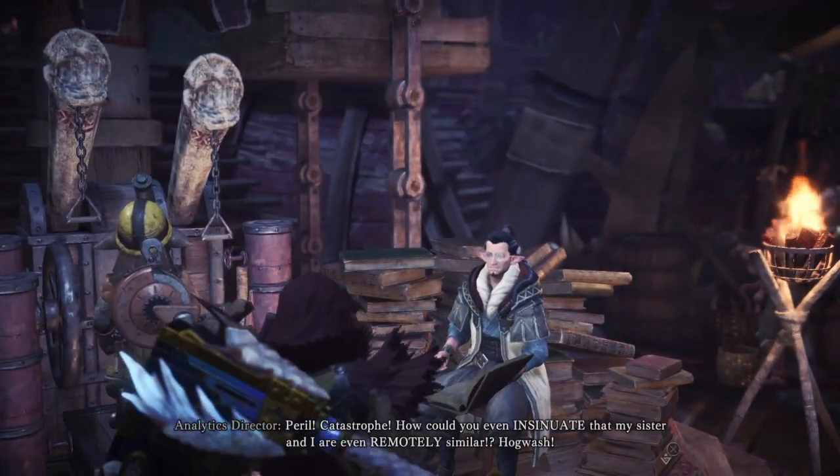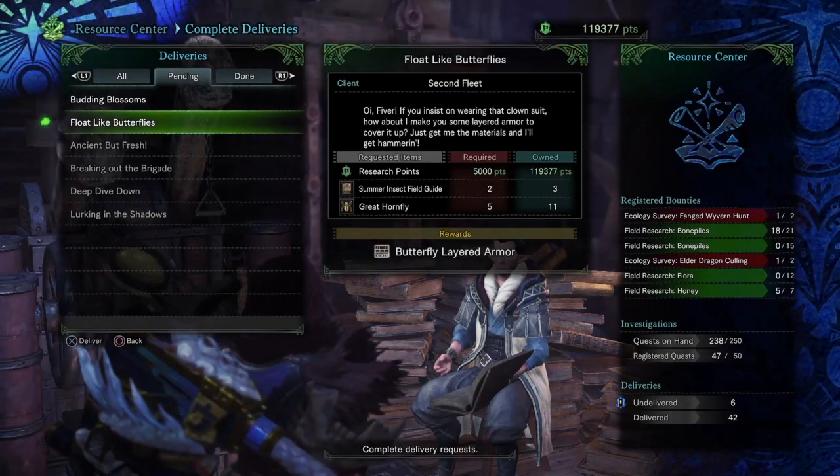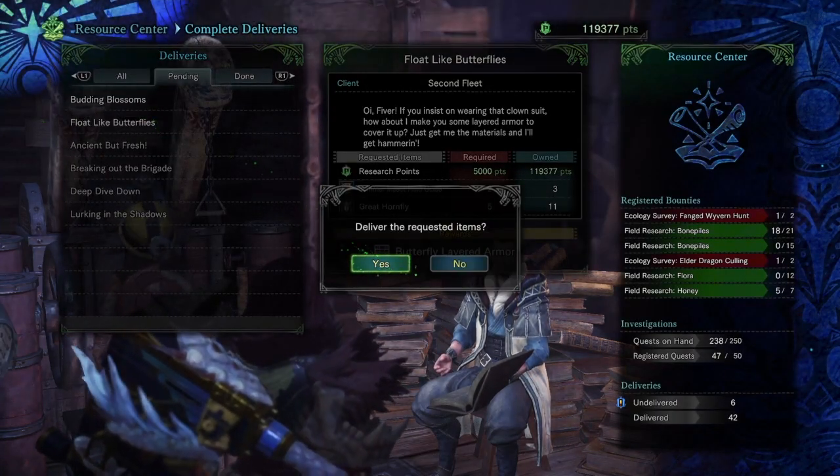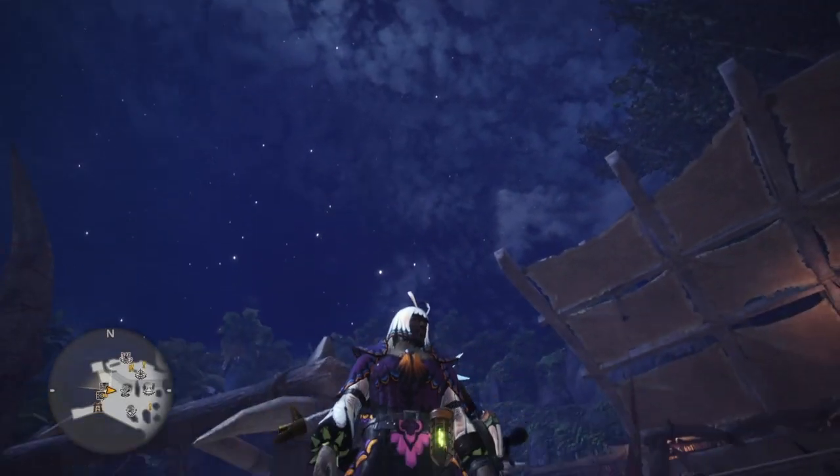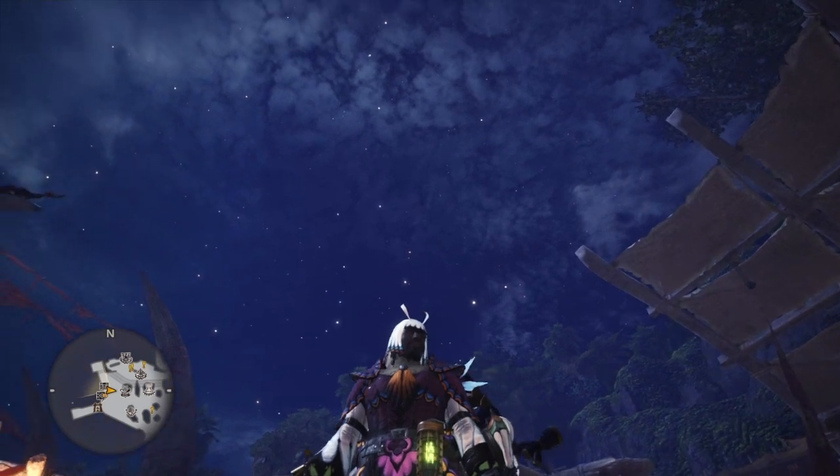Under your resources, under deliveries, you will have your butterfly layered armor sets — which you need two of the Insect Field Guides for. And here it is, the butterfly layered armor set looking pretty good if I don't say so myself.